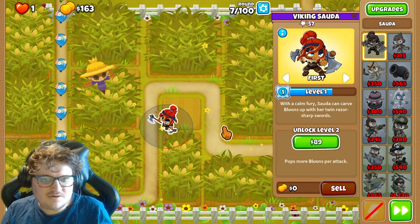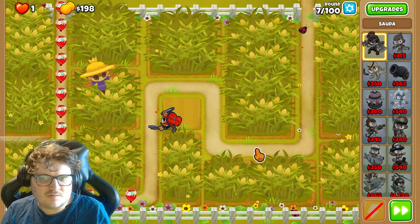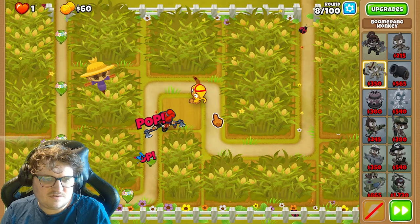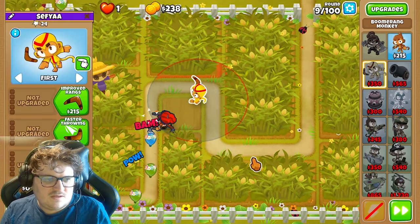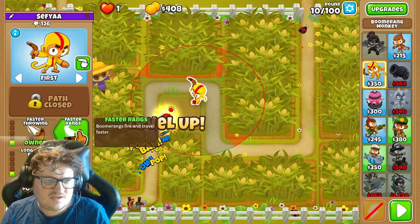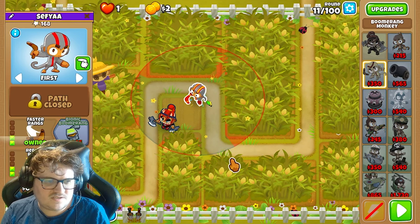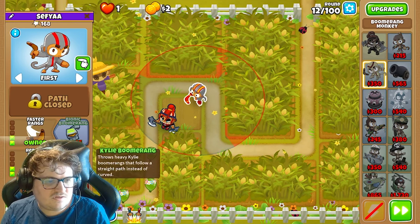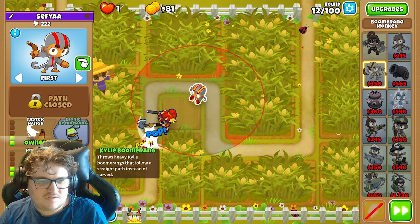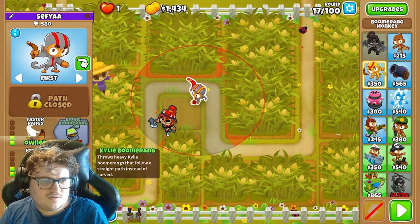So first, starting with this hero, you're just farming enough to get the boomerang. We're gonna place it right in this corner. Next you're gonna get Faster Throwing and Long Range. Then you're gonna get the Red Hot Rangs, Faster Rangs, and now you're gonna get the Kylie Boomerang. You're gonna max the bottom path on it.